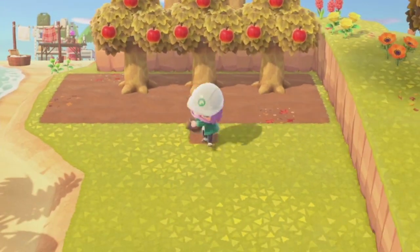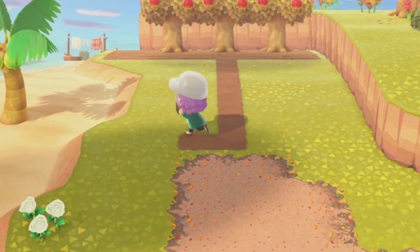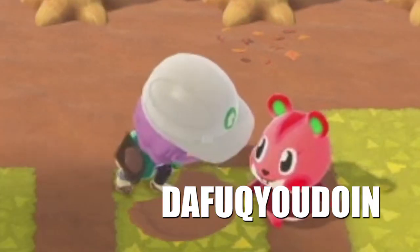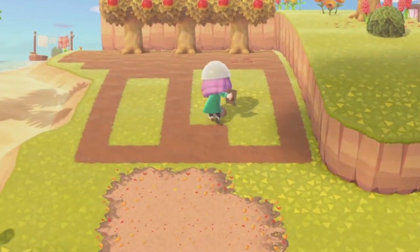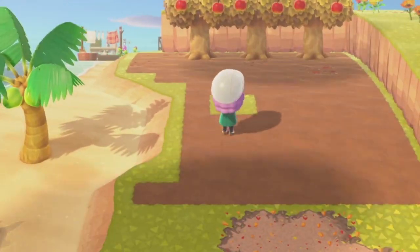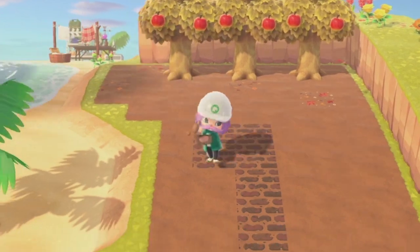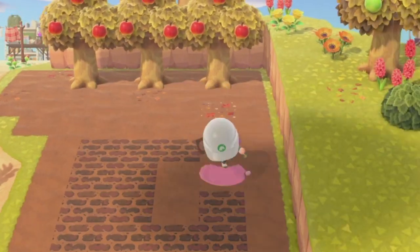The next part here you definitely could customize to whatever makes the most sense for you. But personally, I am going to be extending this dark dirt again out seven tiles, and then ideally you would be able to just match this up. But because I'm doing this next to the beach, I'm just kind of doing it wherever I can. To make this feel slightly indoor, I'm also going to add this brick on top of the dirt, just to differentiate the other path from this.